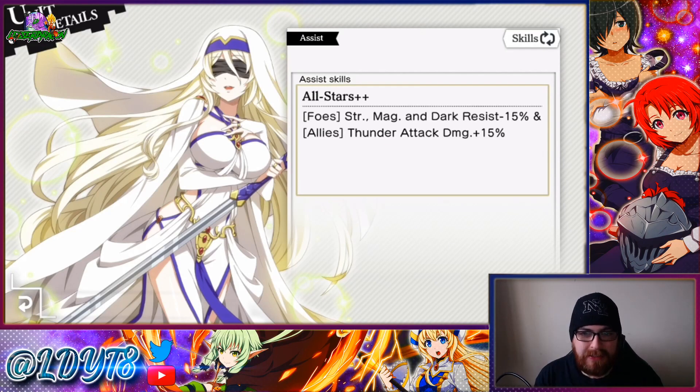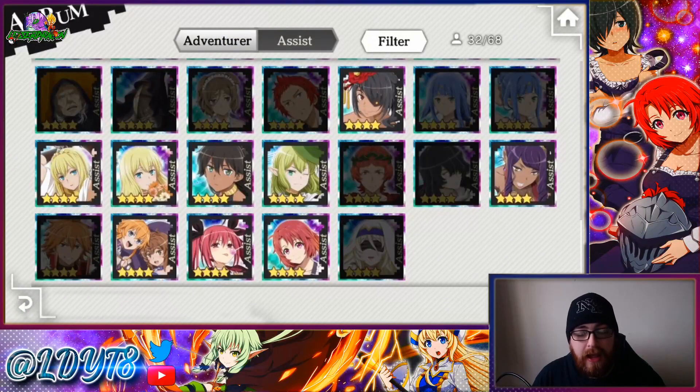They really should have added something else rather than an increase in thunder damage. They could have literally just made it a decrease in dark and thunder resistance instead. Even still, outside of the collab units, using a hybrid of thunder and dark units probably isn't going to happen for most people anyway. I do kind of want to MLB her just because it's Sword Maiden — I'm not even going to lie about that.